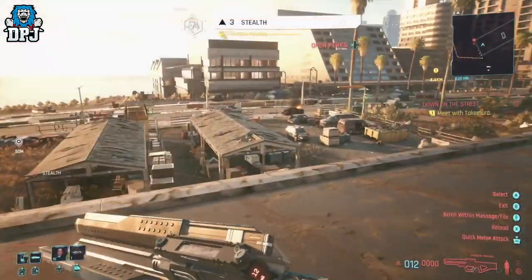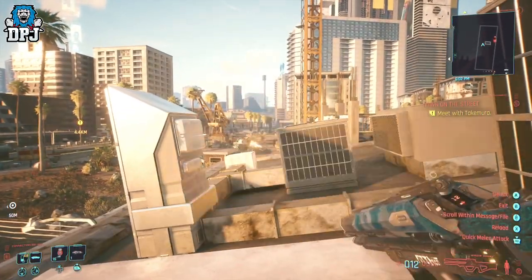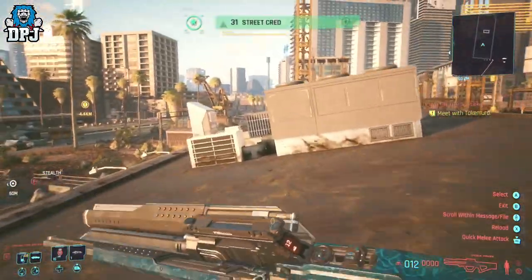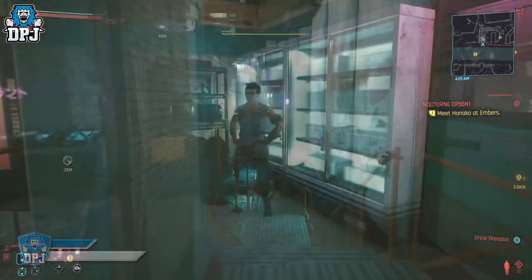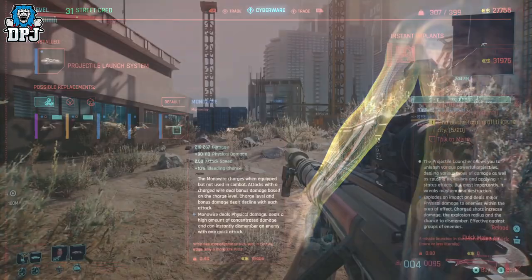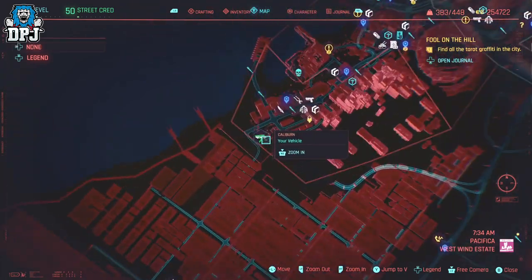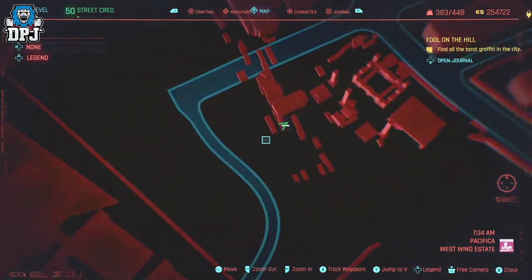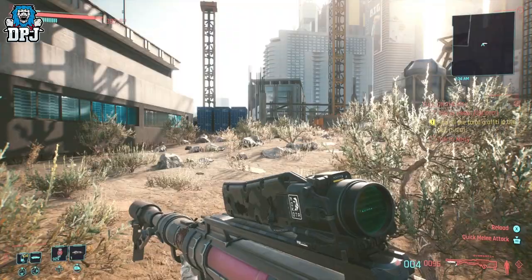Next up: a glitch I covered about 2 weeks back that earns you unlimited street cred XP, normal XP, and stealth XP all at the same time. For this glitch you need one item: the projectile launch system, which can be obtained from the ripper doc shown on screen. Once you have it installed, come to this part of the map, climb up onto this roof, and shoot those enemies from afar. You earn stealth XP from killing enemies without them seeing you, plus street cred XP and overall XP — at great amounts.